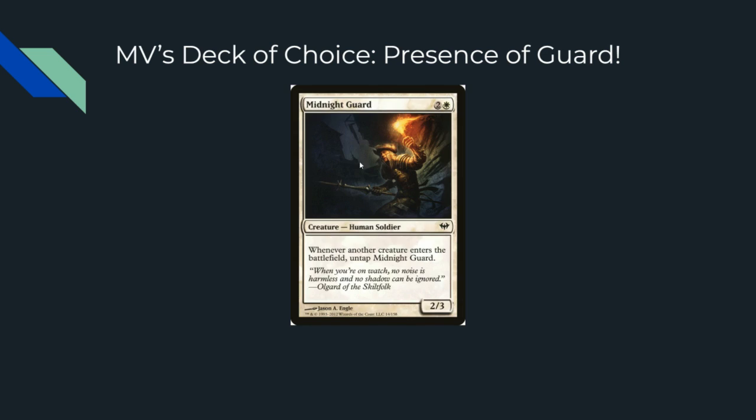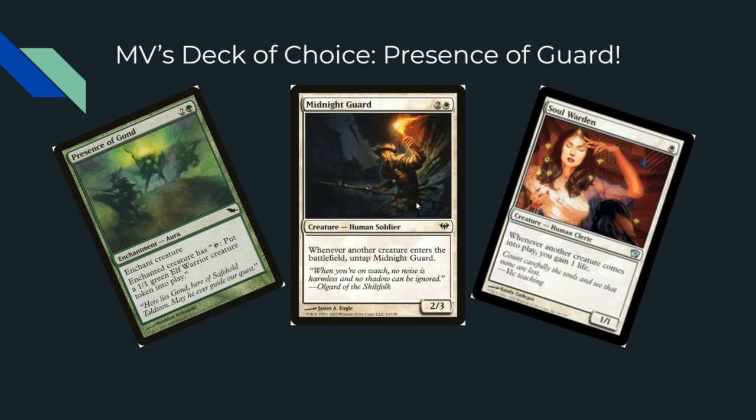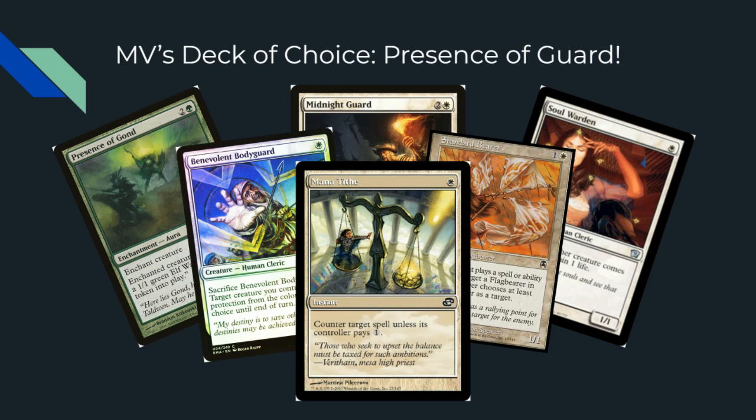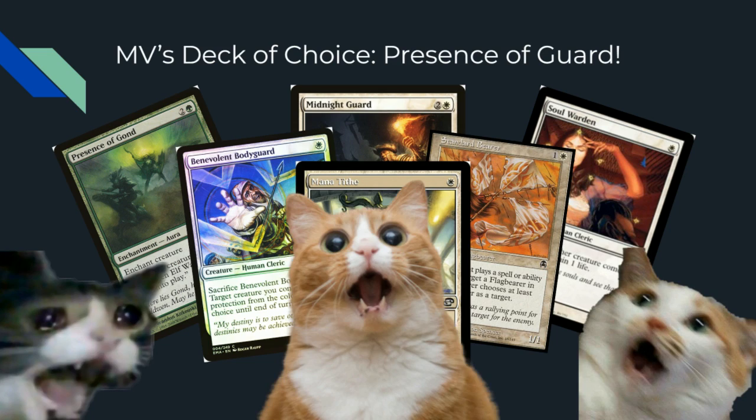My deck of choice is Presence of God — the Midnight Guard combo. With Midnight Guard, Presence of God, and a Soul Warden, you can get infinite creatures and infinite life through the untap-tap shenanigans. Since it's creature and enchantment based, you need every form of protection. I once went to a tournament and got the combo off five times — went one in that tournament because I countered one of my own things. Stuff like Mana Tithe to counter counterspells and Standard Bearer to shut off decks, plus Benevolent Bodyguard — amazing combo deck.